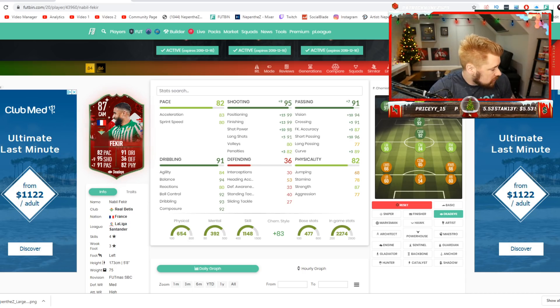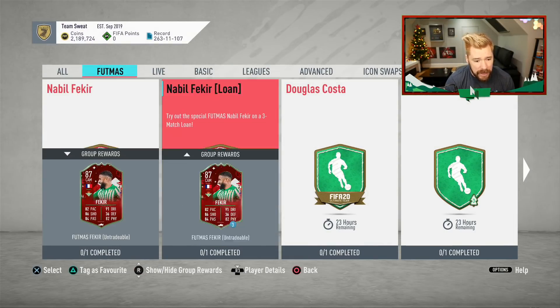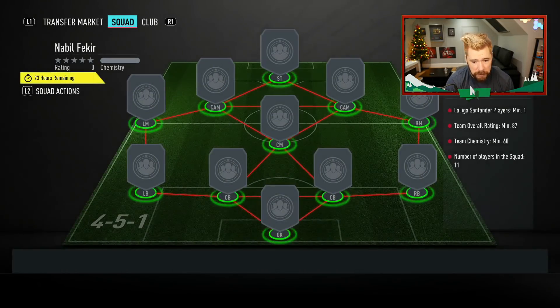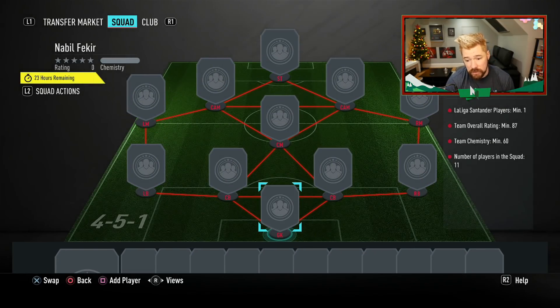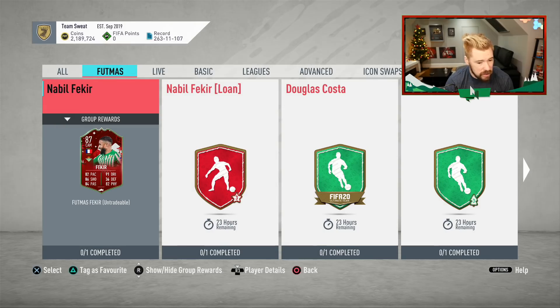And if Douglas Costa is an 86, I'd expect probably about the same for Fekir — maybe an 85 or an 87. What the hell? Who's going to trade in an 87 rated squad for that? I don't even know how much an 87 rated squad is.